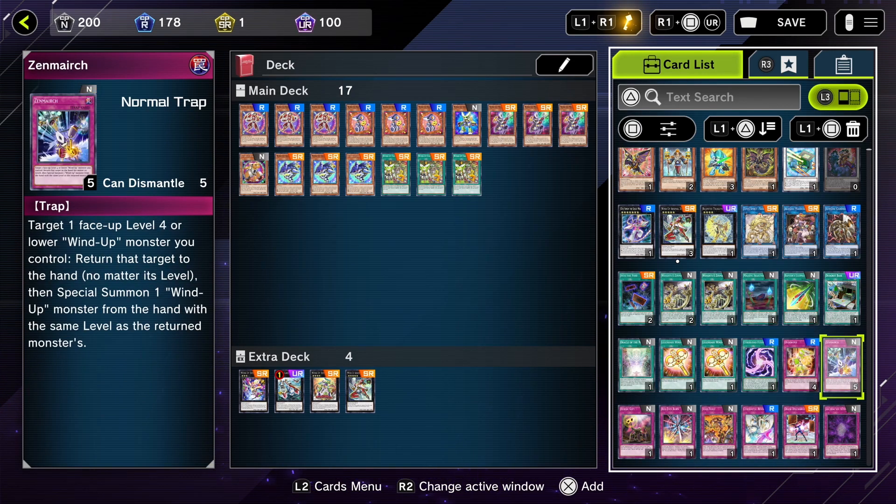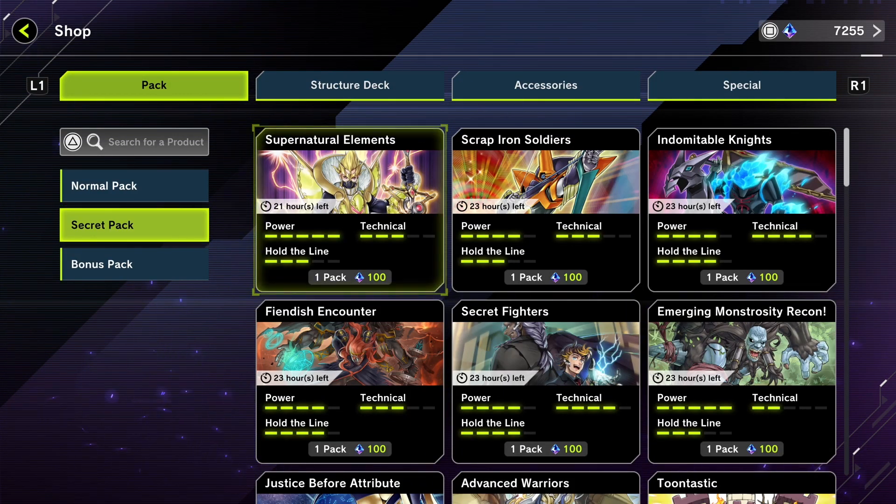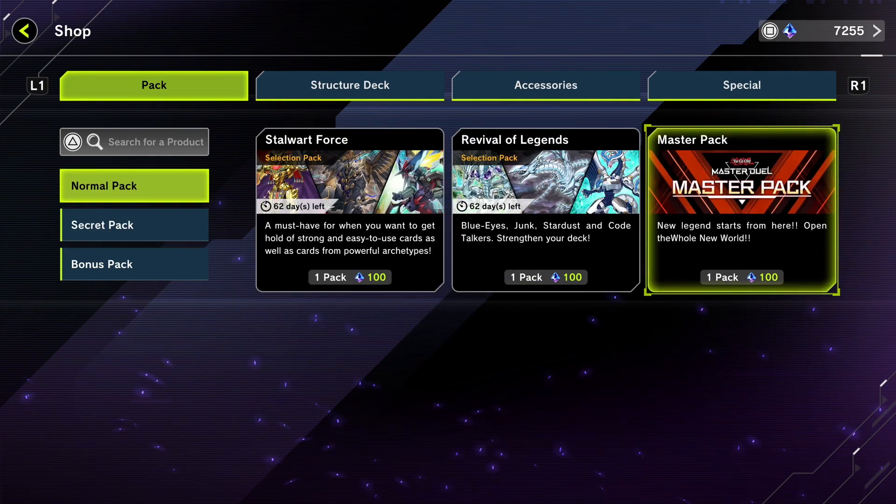I also need the extra deck as well — I don't exactly remember everything I had. But I feel like I can potentially do this. When this card is normal summoned, you can special summon one level four monster from your hand. You could always throw in some Tin Goldfish. There's some other spells and traps I've unlocked — I can always maybe just pop them in, just because why not? For a starter deck, not bad. Not bad. Let's get back to opening some packs.